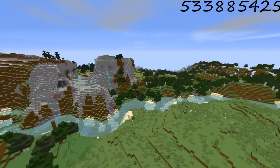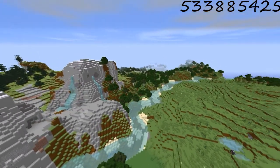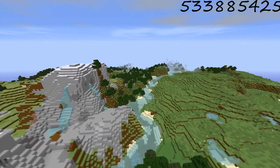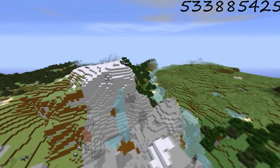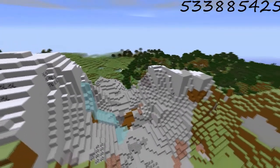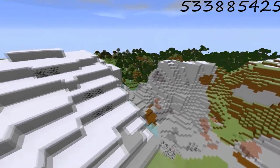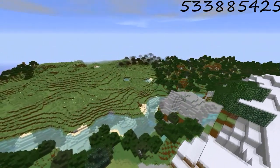Let's get right into it. Coming in at seed number five, we have all these letters and numbers. Basically what the seed is, it's a very small but nice plains biome surrounded by forest. And we have a very nice mountain. The reason I picked this seed is because it's pretty good for building and that mountain looks really cool. And as you see right there, it kind of goes into a cave. I saw a little bit of lava, so this is pretty cool.